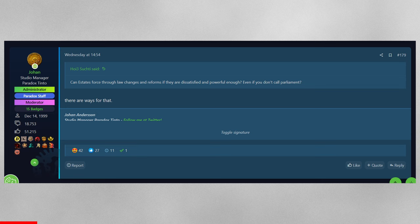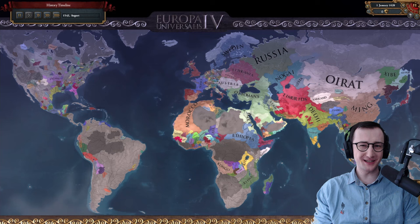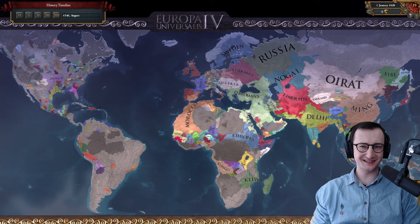A user asked: can estates force through law changes and reforms if they are dissatisfied and powerful enough, even if you don't call a parliament? The answer is yes — there are ways for that. The more active the estates are, the more exciting domestic gameplay will be. If we start in 1337 and you ever played any EU game, 100 years in the map will look nothing like historical counterparts. To stop me from blobbing and unifying Germany by 1500, you need to give me some internal mechanics to wrestle with.